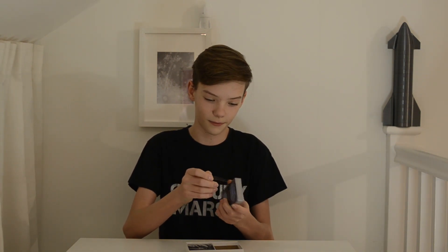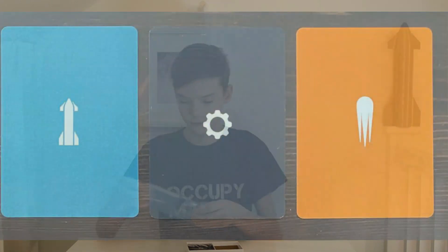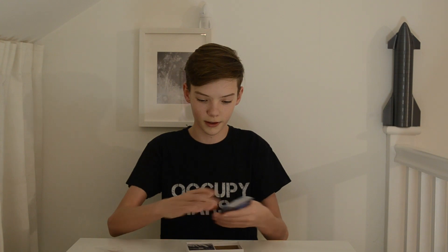We'll open the first block of cards. In here we've got the rocket cards, some launch cards, status cards, and blueprint cards for Super Heavy, along with guidance on how to play with this deck.